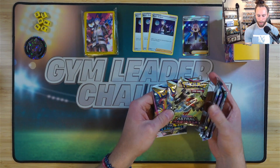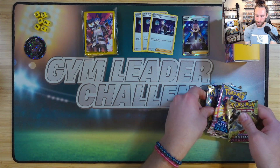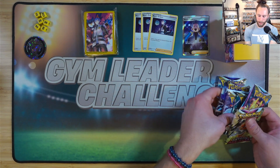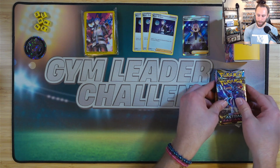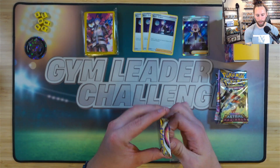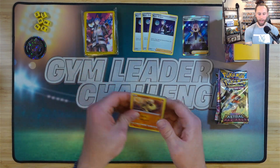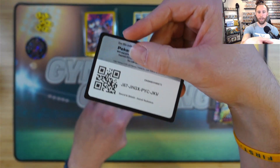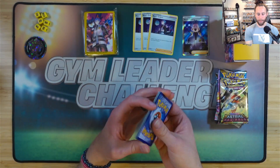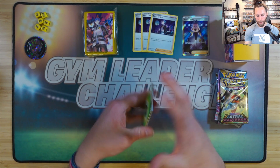Let's go with Astral Radiance next, and we'll save the Brilliant Stars for last because that was one of my favorite sets. I pulled the alternate art Arceus twice, and I pulled the alternate art Charizard — incredible. I was out of my mind during that booster box.